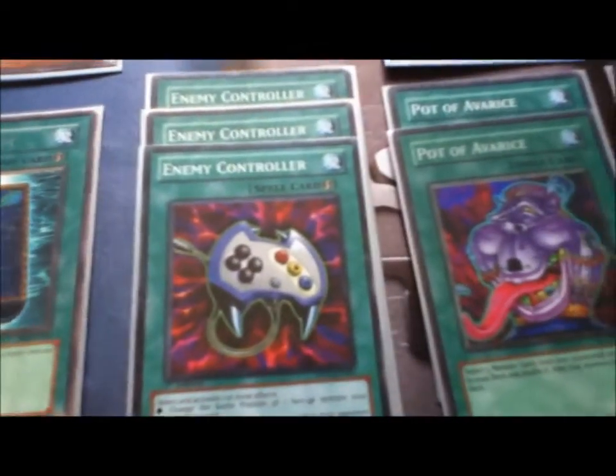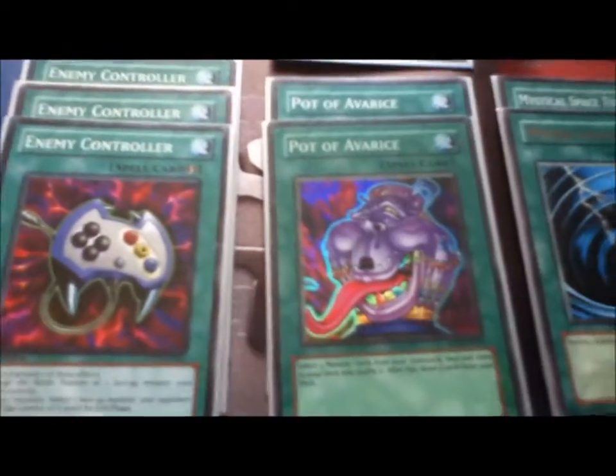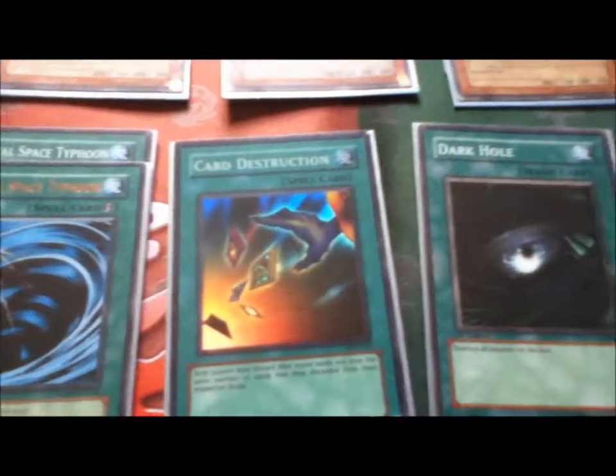Got 3 Moria of Greed obviously, 1 Book of Moon — there's always been 1 Book of Moon in here, it's just a great combo breaker. 3 Econ for the obvious Treeborn Frog loop kind of thing. 2 Pot of Havaris, 2 MST, 1 Card Destruction, 1 Dark Hole, 1 Giant Renade, 1 Monster Reborn.